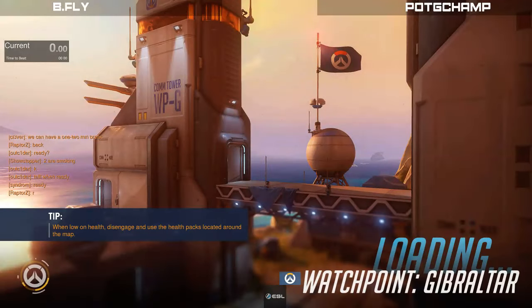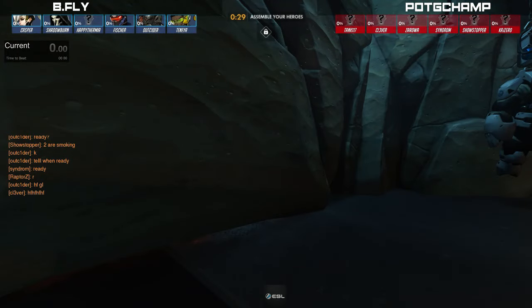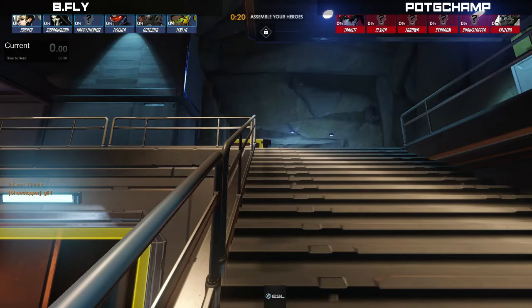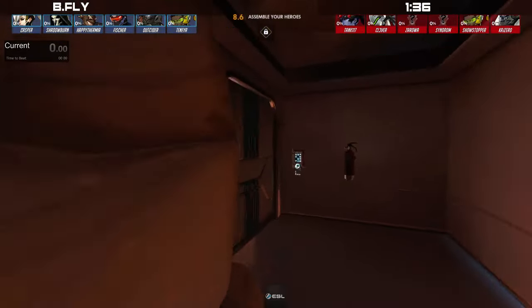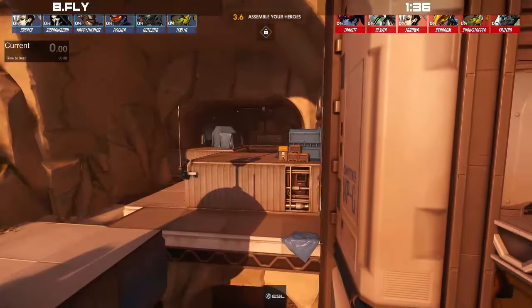Alright, getting the music stopped and moving over to the game screen. I will update the title so that we have the proper teams. Of course it is 136 instead of Play the Game Champ, going to be taking on bfly. You guys want game noises so we're going to get that turned on. Thank you so much for tuning in — this is the ESL Go for Cup number four, the side of 136 taking on the side of bfly. I am RaptorsOW, I'll be casting this game for you guys.